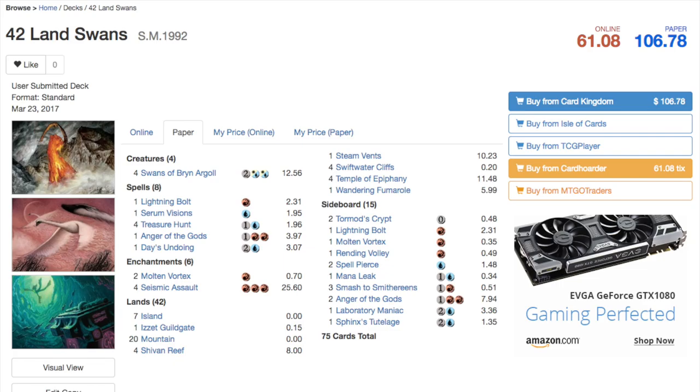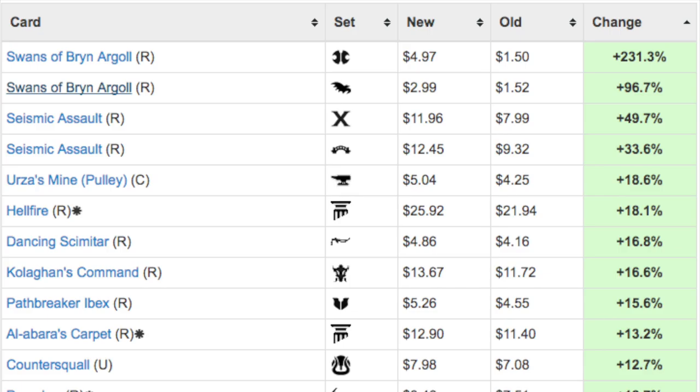If you're ordering from a smaller or less trustworthy vendor, they will probably decline your order because they feel like you're ordering it because it's going to spike, even if you just wanted a playset. In the 42 Lands deck, it uses Swans, though there is also a version called Zombie Hunt that does something slightly different.